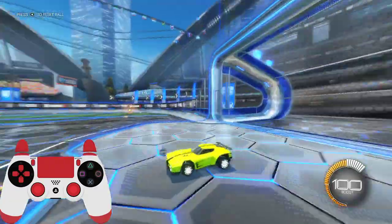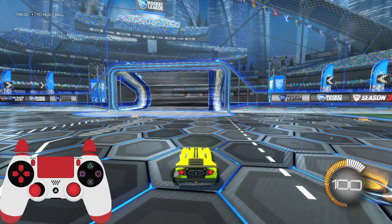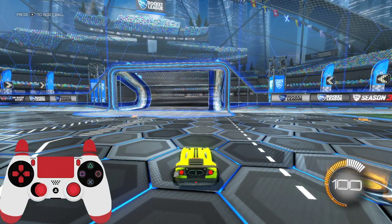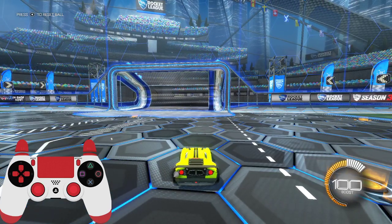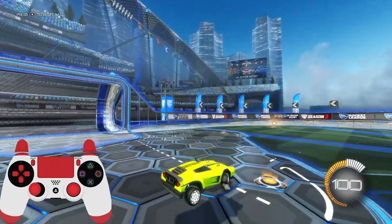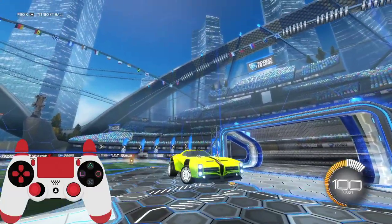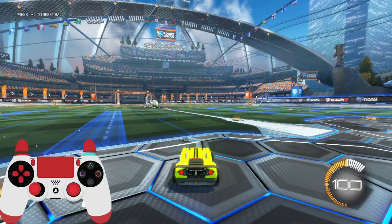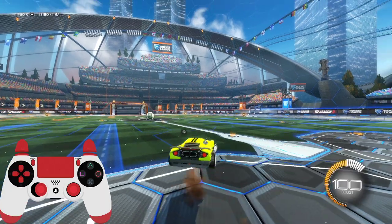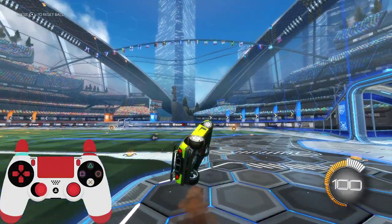Moving on to how to actually do the stool. What you want to do is get your left stick and move it to the left and just jump. Just do that — this bit is the easiest bit. After that, you want to combine arrow right or arrow left. If you're using arrow left, put your left stick to the left and then add arrow left to it.